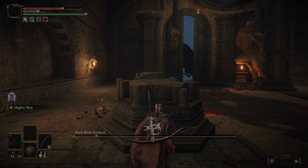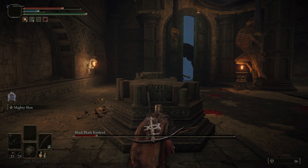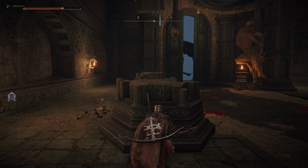In this video, I'm going to show you where to hide if you want to stay in this room and kill the Black Blade Kindred. This is the Bestium Sanctum that I'm in, and this gentleman stands outside. He'll generally stand guard and doesn't aggro unless you mess with him.